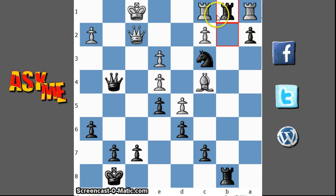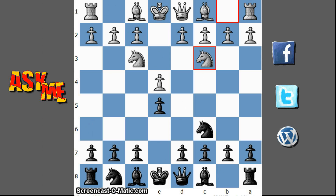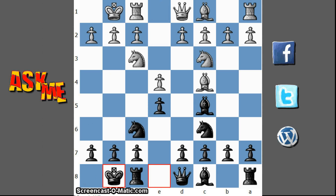Okay, so he resigned. Good game! Let's review — we had e4, e5, Nf3, Nc6, Nc3, Nf6 — the 4 knights — Bc4, Bc5. I was mimicking my opponent's moves till this point.